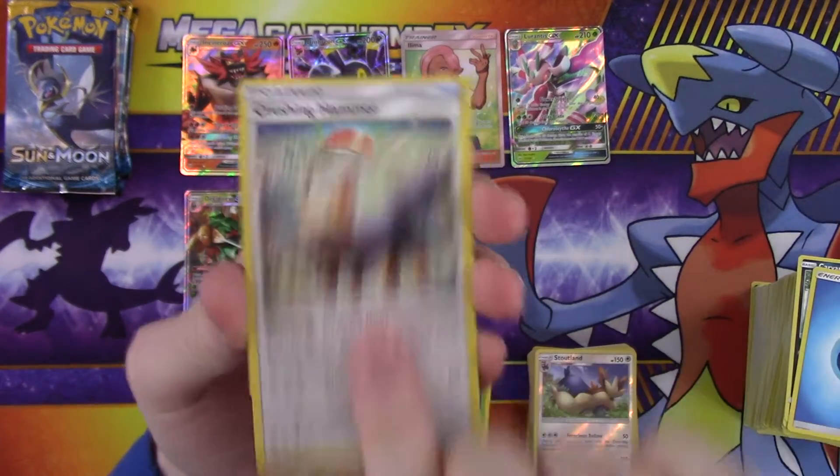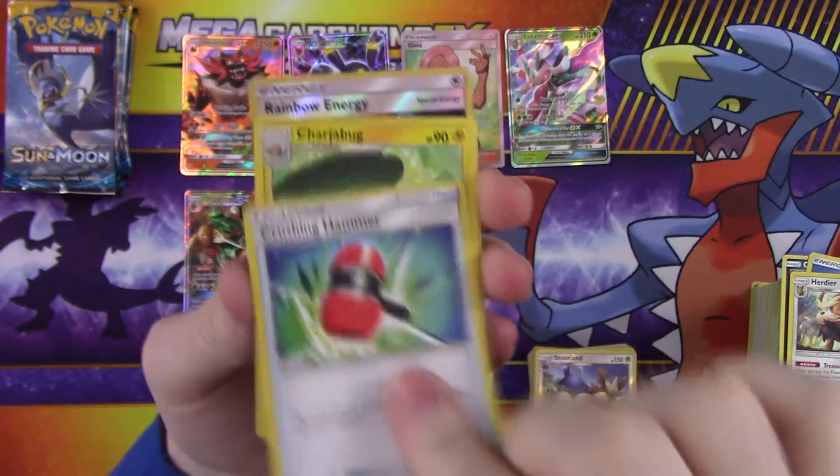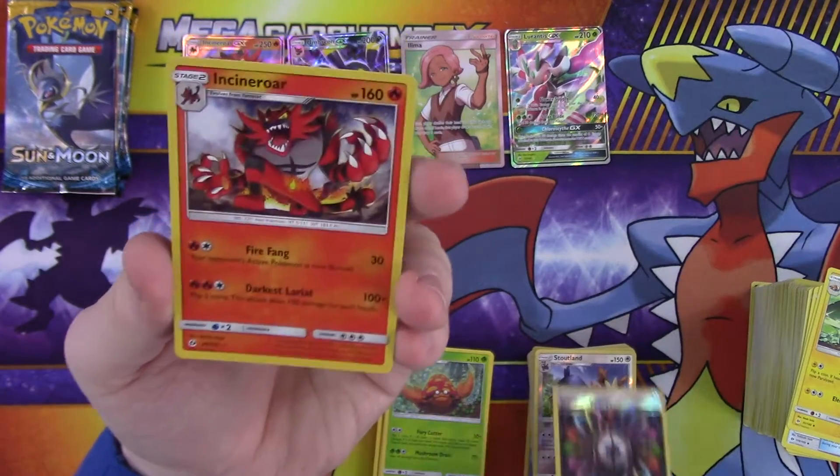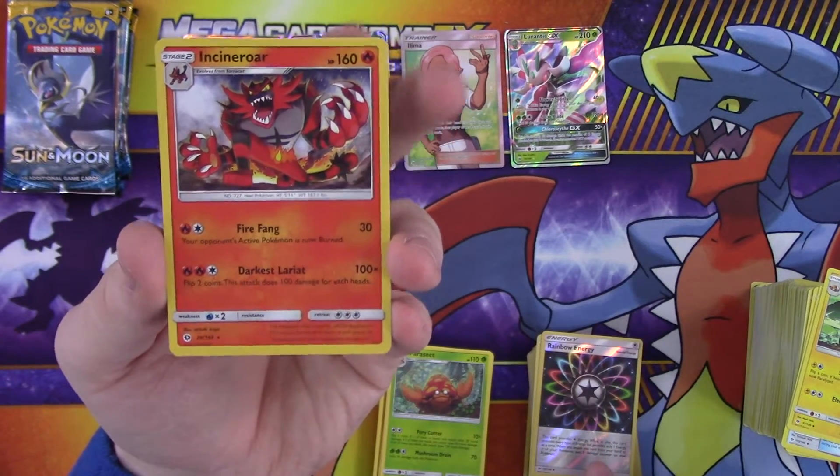Can we pull one more thing, anything shiny would be nice. So: energy, Furfrou, Crushing Hammer, Charjabug, reverse Rainbow Energy, and a rare Incineroar.